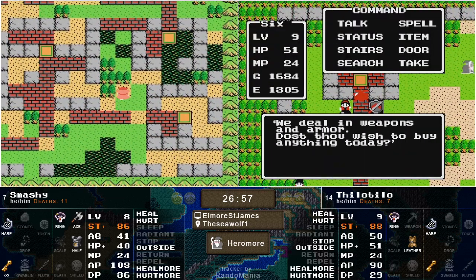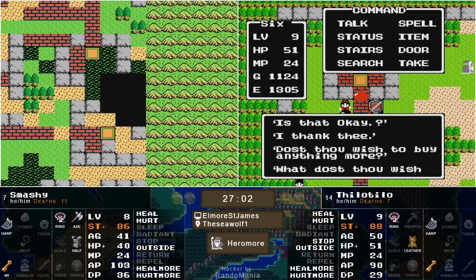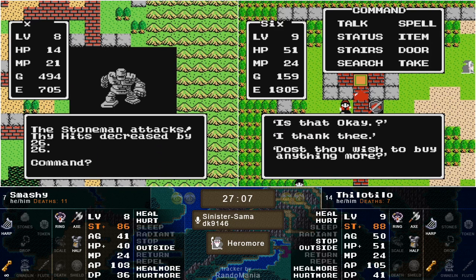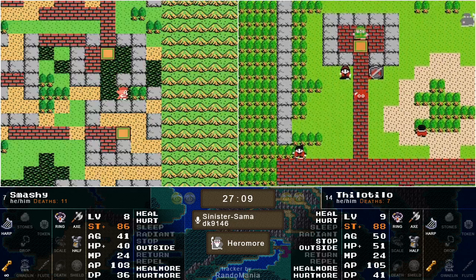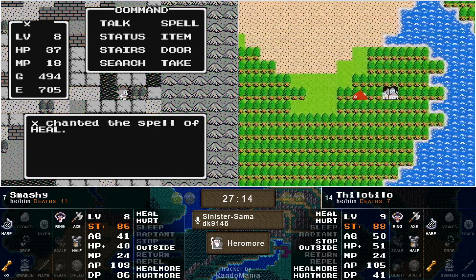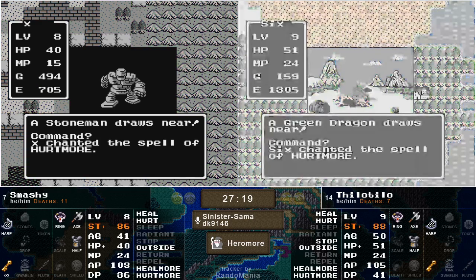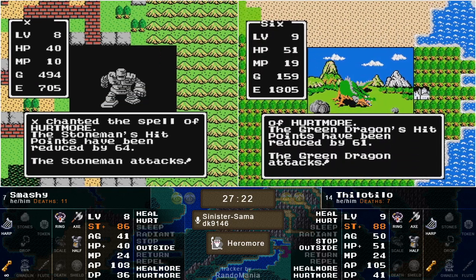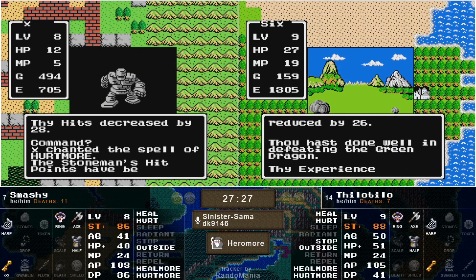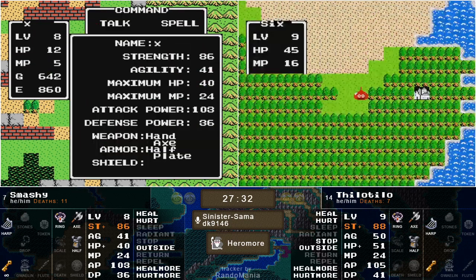Smashy's going to take that gamble and go and take on that Stone Man. This is going to be something to see — if he can not get smacked first. That back attack really hurts a lot, and he's still going to have to knock off two Hurtmores in a row. That's one... Stone Man is down. Nailed it!